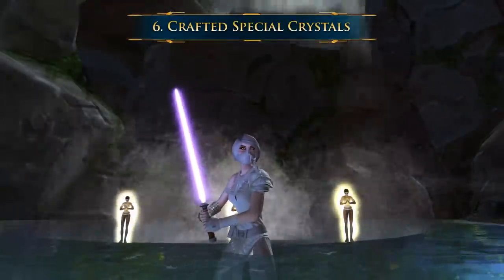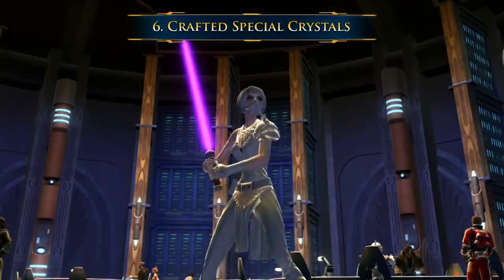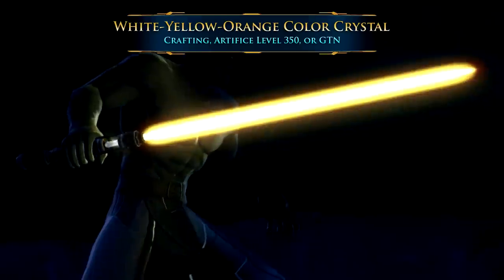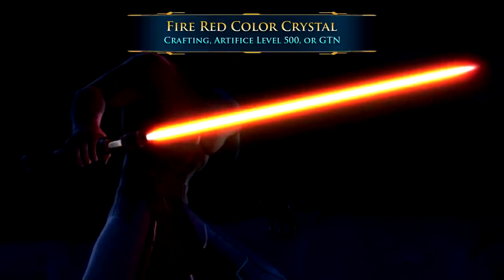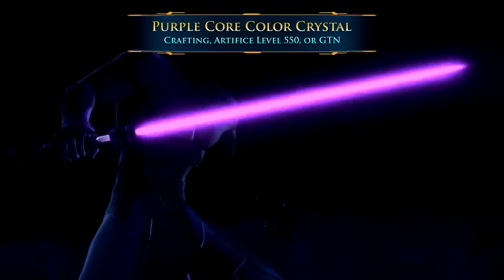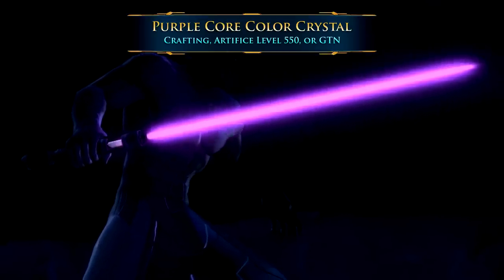Number 6: The Special Crafted Crystals. Not all of these vibrantly colorful crystals are from the cartel market. Crafters who have taken the Artifice Crew skill will unlock some unusual color crystals as they level up. At Artifice level 350, you'll unlock the white-yellow-orange crystal and the white-purple-blue crystal, both beautiful tri-colored crystals. At level 500, you'll unlock the Fire Red Crystal schematic — another really cool tri-colored crystal. At Artifice level 550, you'll unlock the purple core crystal schematic. These later Artifice crystals are on par with the other expensive cartel market crystals.